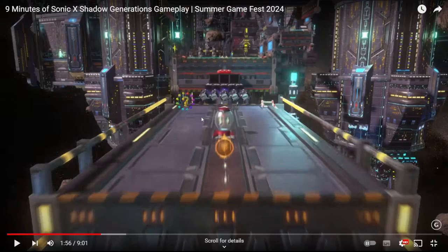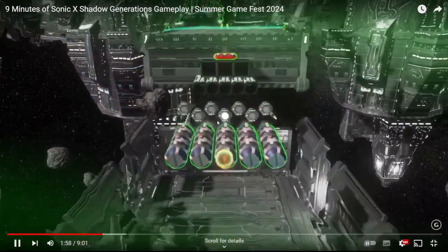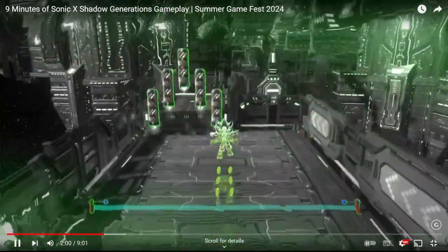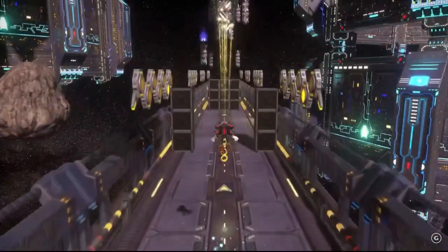This here — I don't actually know what that does, but I think it gives you either Chaos Spear or Chaos Control points, I'm not sure which. There we can hear Shadow's voice, and as you can see there they use it as a little platform to get through. Very nice.